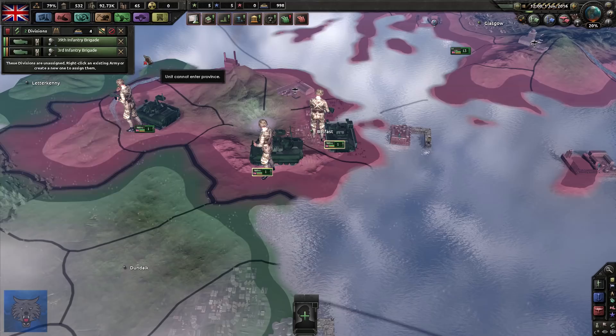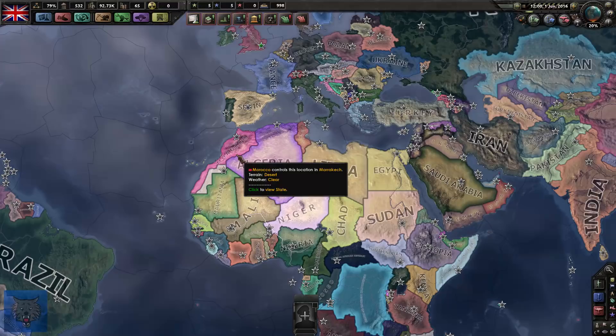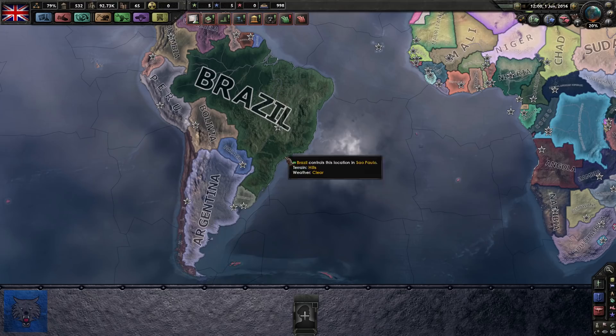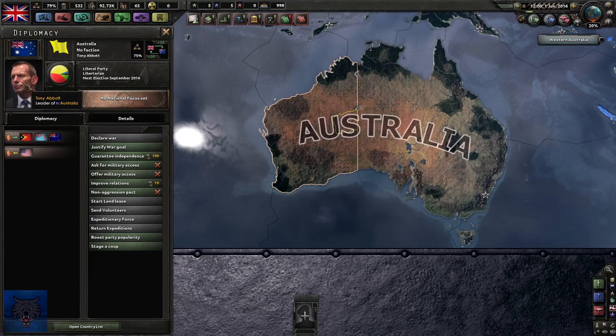We're back in Hearts of Iron 4, I'm really excited to be here. It's the 1st of June 2016. David Cameron is at the helm, but we will be switching over to Monarchist. The main objective for this United Kingdom playthrough is to reform the British Empire, bring back colonial rule, have some lands in the Middle East, maybe go back and get the British Raj, maybe hit Argentina. We've got some territory down in the Falklands which we can naively invade. And let's not forget the bloody Aussies - Tony Abbott is currently in command - we want to get them back under colonial rule.